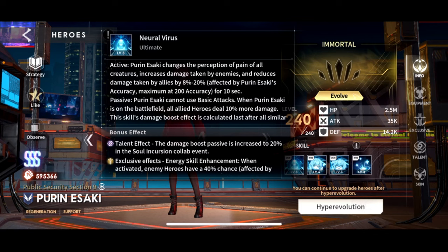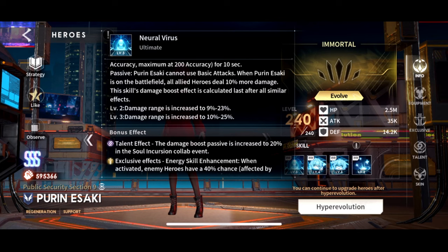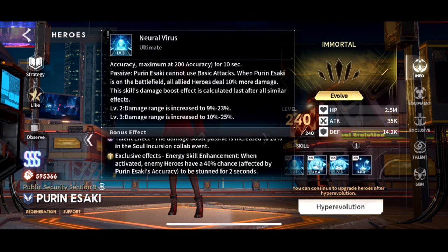The passive part: Purin cannot use basic attacks — she will not attack at all. While she's on the battlefield, all allied heroes deal 10% more damage. This skill's damage boost is calculated last, after all other damage-modifying calculations for the team. Keep in mind that's a straight 10% more damage — not 10% more attack. The talent effect boosts this to 20% in the collab event, which means it's a dead skill after the event ends. So we're just counting on 10%.